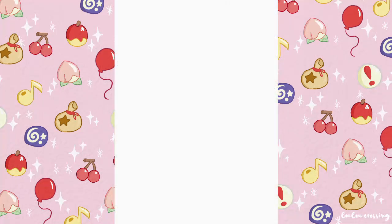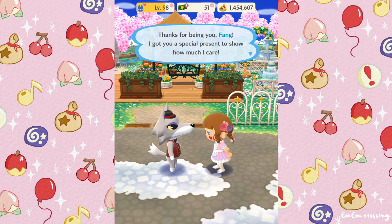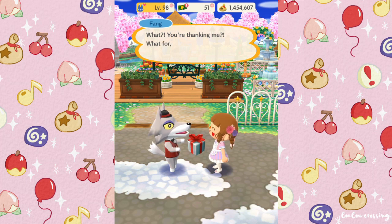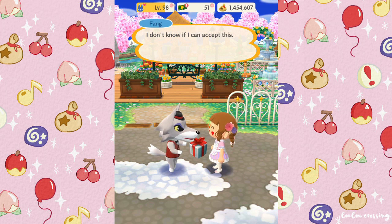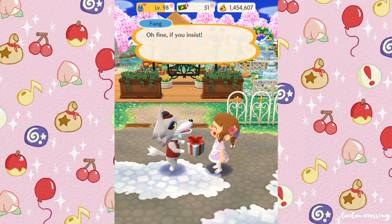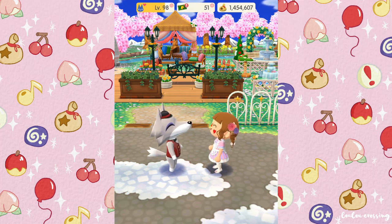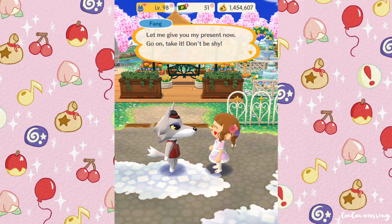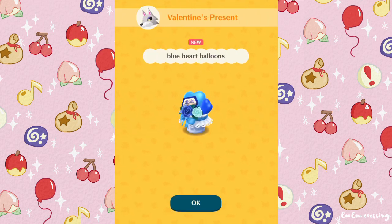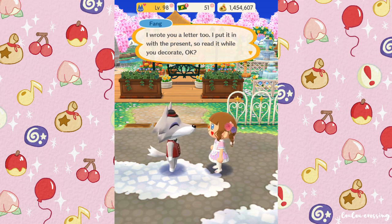Should I give Fang his present now? Yes! 'Thanks for being you, Fang — I got you a special present to show you how much I care.' Oh my gosh, this is so cute! 'What? You're thanking me? What for? I didn't even do anything.' 'I don't know if I can accept this... oh fine, if you insist. I should be the one thanking you though — you've always been so nice to me.' Oh, he's so cute! 'Let me give you my present now — go on, take it, don't be shy.' Blue heart balloons — that's so cute! Do you get a different color depending on the personality of the character? 'I wrote you a letter too, I put it in with the present, so read it while you decorate.' Okay, I'll read it in a moment!